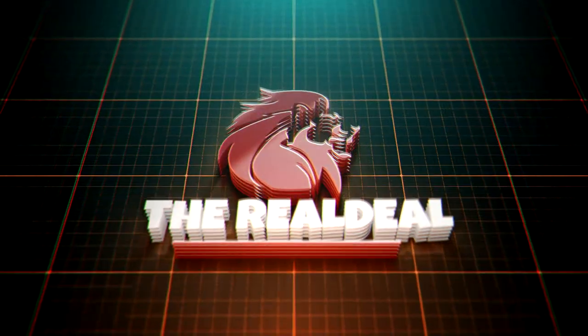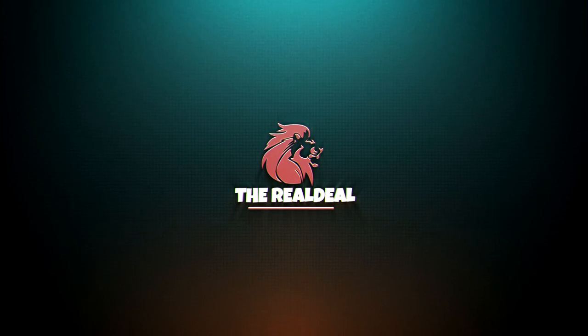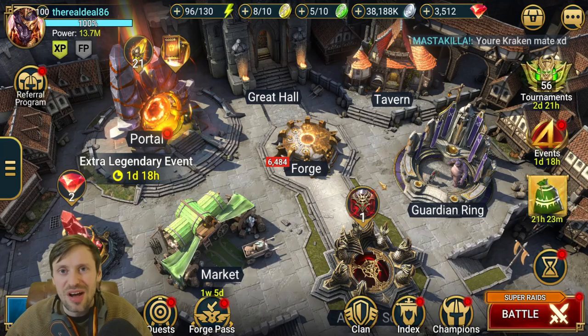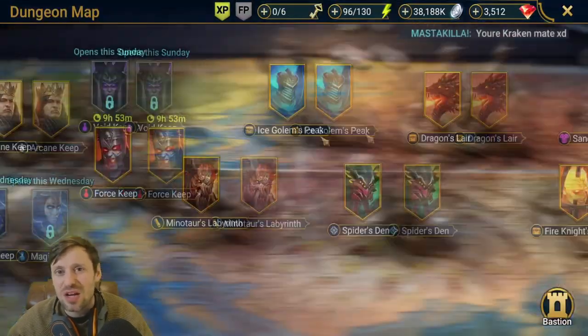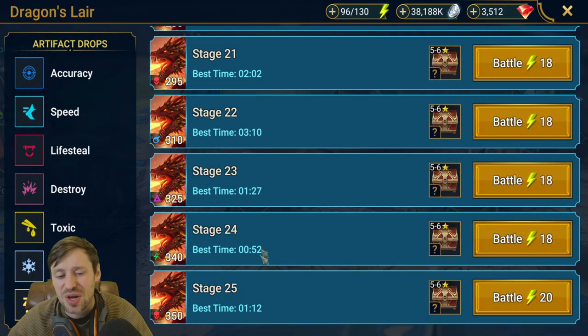Welcome back to another Raid: Shadow Legends video. Today we are going to be checking out Dragon 25. I've got a really nice team comp to show you — as you can see, we are doing it in 1 minute 12. If anyone out there can do it faster, please drop a comment with your time and team comp; I'd love to know what you're running.